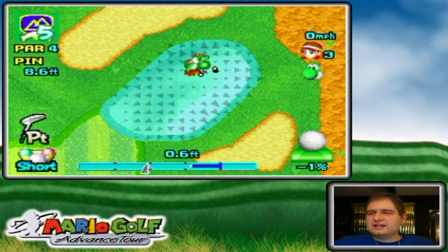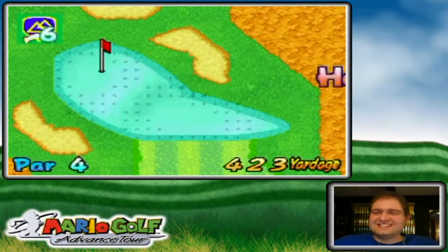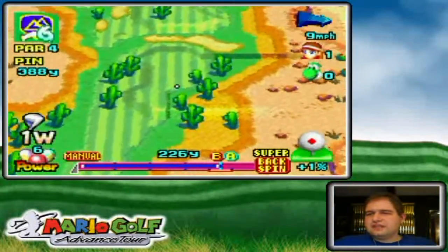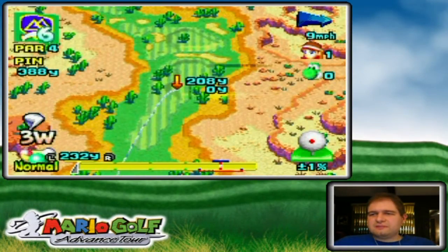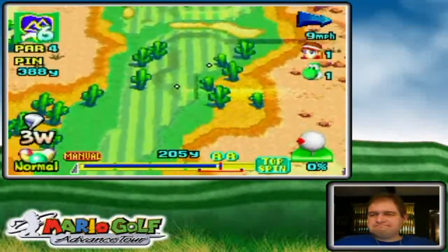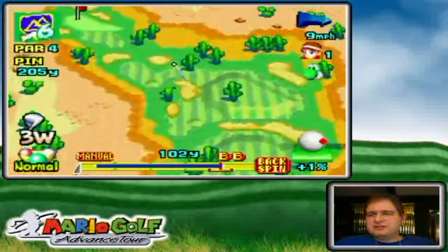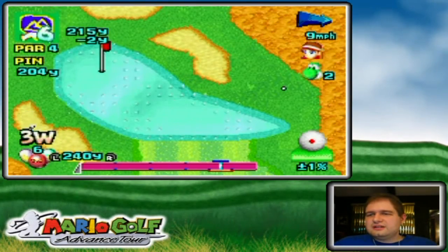We've matched each other hole for hole once again — a very interesting match so far. We're at hole six and I'm only one up, but Yoshi hasn't gotten a single point on me. I'm aiming for the chunky spots on the fairway just in case of miss-hits. Yoshi jiggled around a bit and didn't play it safe — he's got a cactus in his way; it looked like he could hit it right between the two cacti. If I get on and close in regulation this might be another point for me.